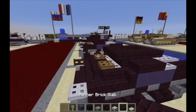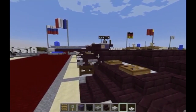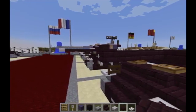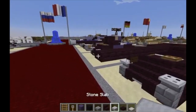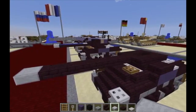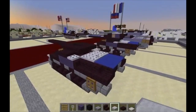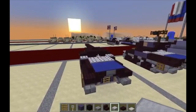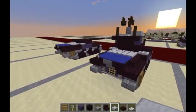For the gun, take a nether brick slab and right off the middle part here, go one, two, three, four, five, six, seven blocks out. On the eighth block, put a stone slab. That would be the bottom of the gun right there, and that's about it for this layer.